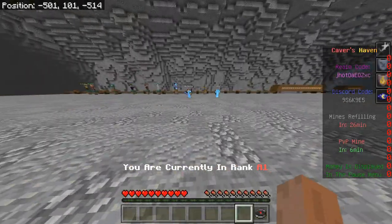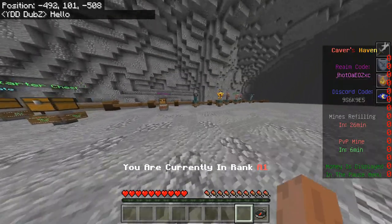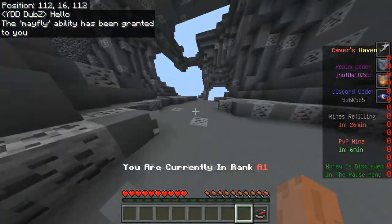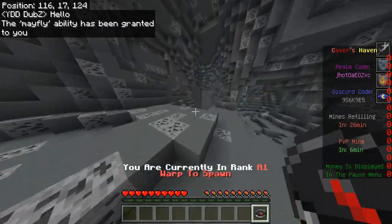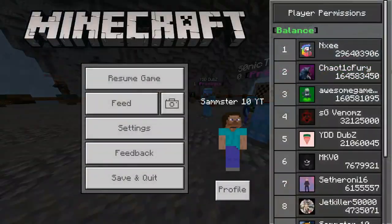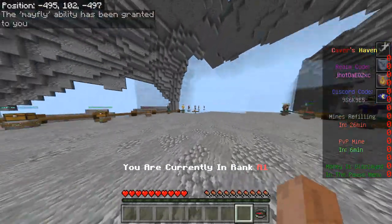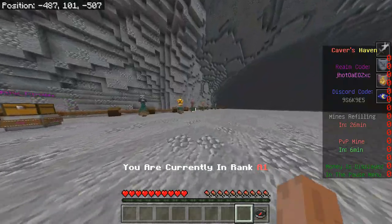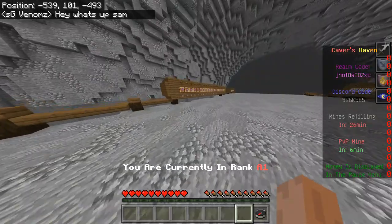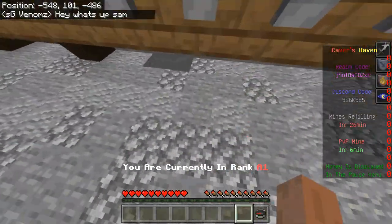As you can see at the bottom of my screen it says I'm in A1. If I click on the current mine it'll take me to mine A1, and then to get back to spawn I would just drop this. I have a million dollars currently, so if I go over here and click on the warp shop, I can buy a better pickaxe — I'll just buy this one for fifty thousand.